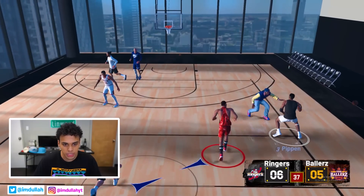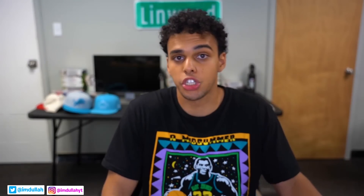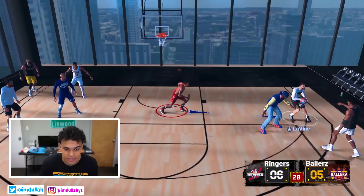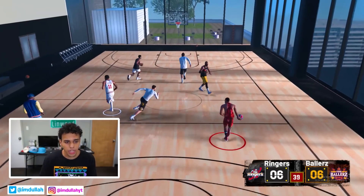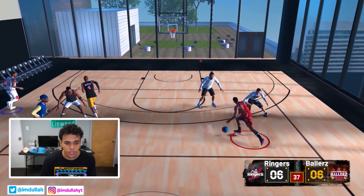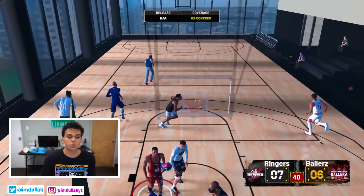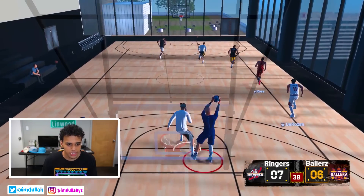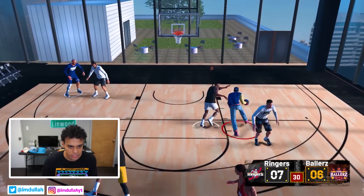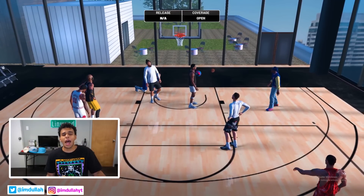If this was a court you could load into back in the day in 2K matchmaking, this would be fire instead of the whole park city theme. You can't go wrong with this — keep it simple. Carlos Boozer coming in, Zach not finishing — I gotta get Jordan the game winner. Spin, fade away, and we did it! Our first court is a W.